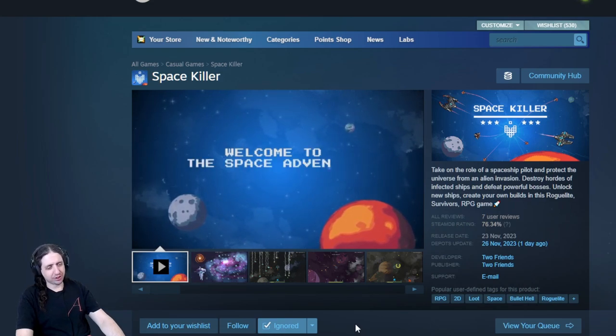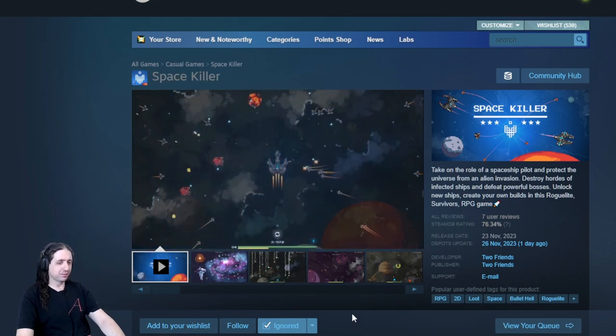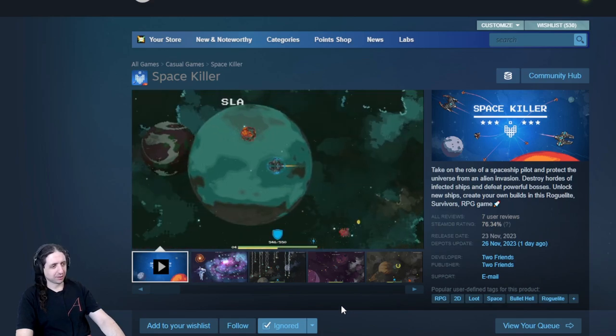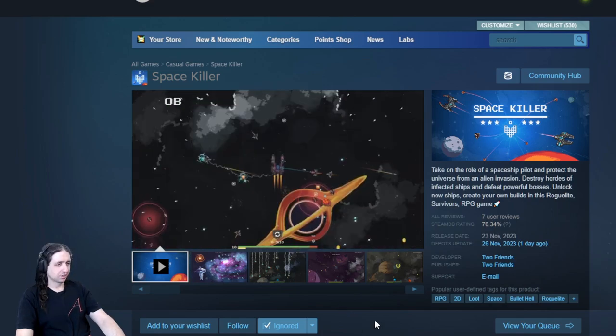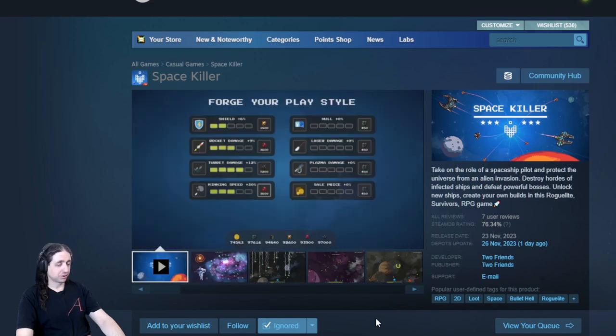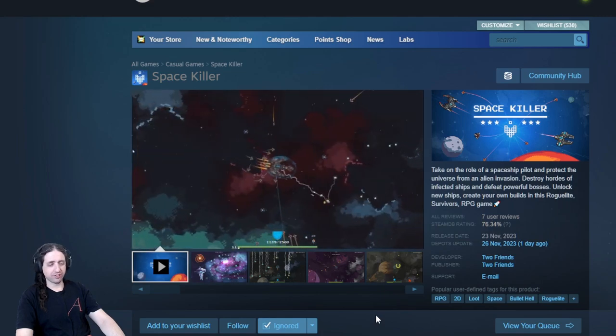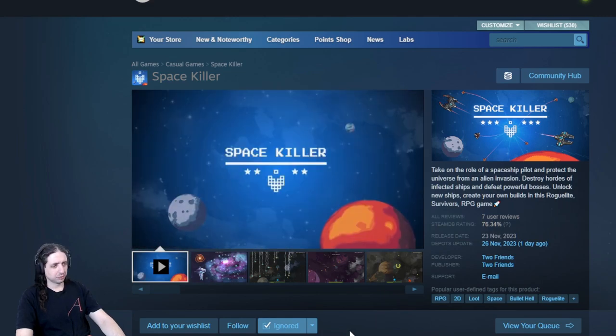Space Killer. RPG, 2D, loot. Space bullet hell roguelite. Why is this called a bullet hell? It's kind of like a bullet heaven, but in space. Classic wormhole picture. Looks kind of cool, definitely different, but I think Star Defender looks better. Cool concept though.